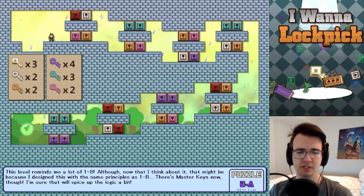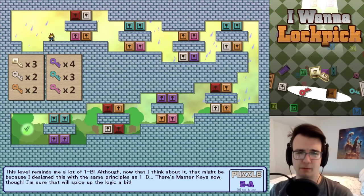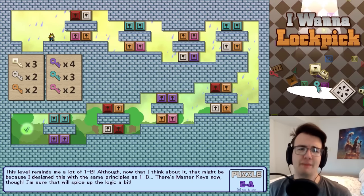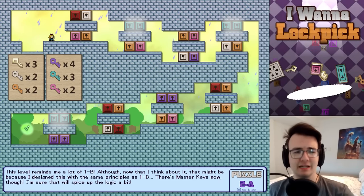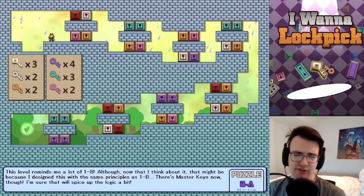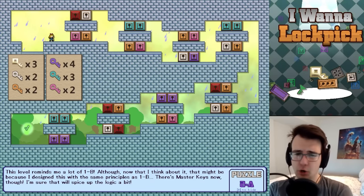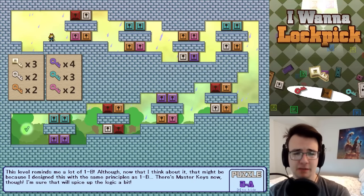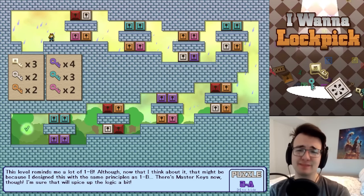How do I spend four purple keys? Probably by going through the double purple doors, but a master key can make up for a purple key. Blues only come in pairs of two and I have three blue keys, so one of the blue doors is probably half blue, half master key. There's a master key in red. There also seem to be a lot of orange-pink pairings — in fact the only time pink comes up is when it's paired with orange, so they'll both be used up at the same time.